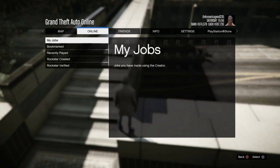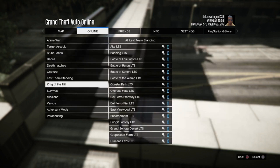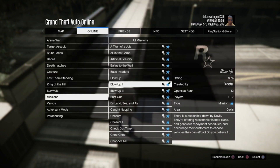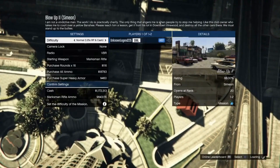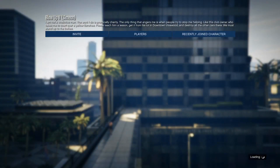Pretty much the only requirement is just to start up this job I'm showing you here. It's going to be under Rockstar Created. Find the missions, scroll down to the Blow Up 2 job. Once inside the job, put your difficulty on higher, don't buy anything, and go ahead and just launch the job.